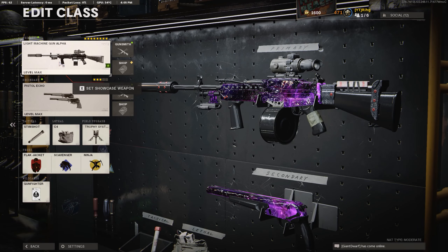Alright, here's the best Stoner class setup you guys could possibly use in All Core. This is the best LMG in my personal opinion — max damage Stoner class setup. Before we get into the class setup, you guys definitely want to stick around for today's video. Triple nuke with this exact class setup. Definitely give this class setup a try.